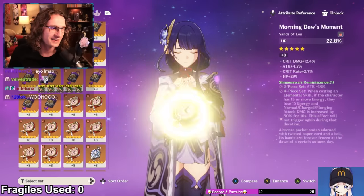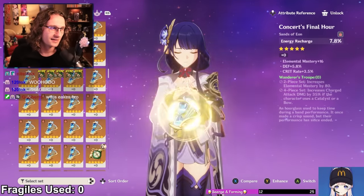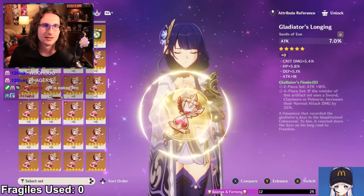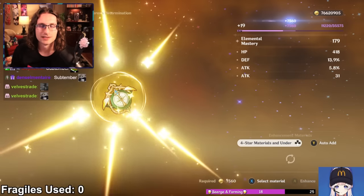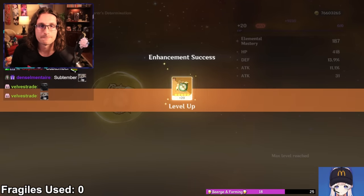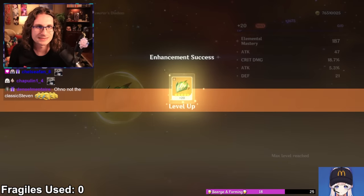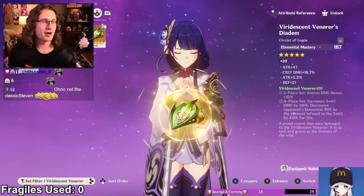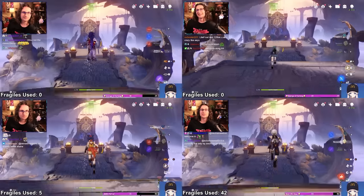So during the stream, I was motivated to go through them and try to find some diamonds in the rough. I also leveled up some strong Wanderer's Troupe pieces that Roger left all dusty, like an EM Sands and a Circlet. They didn't have great subs, but luckily that is not a huge issue for Wanderer's Troupe supports. All right, back to Gilded Deepwood.